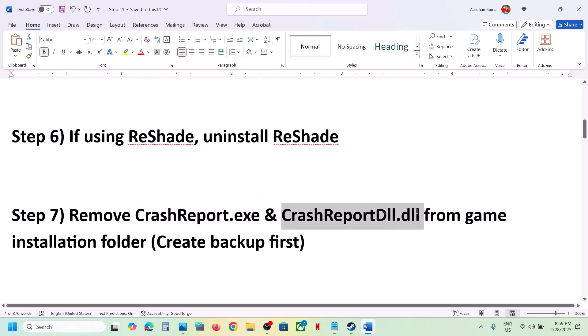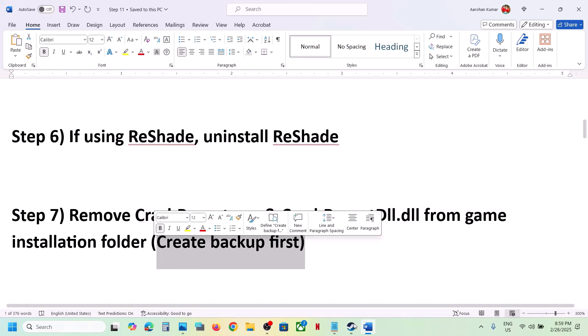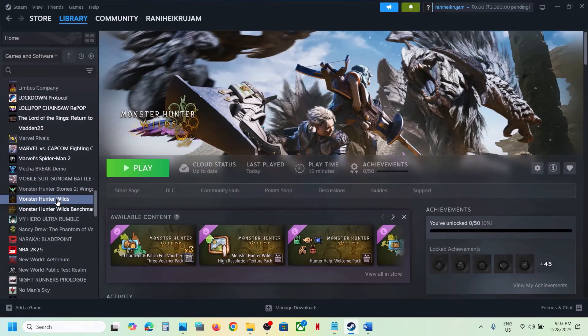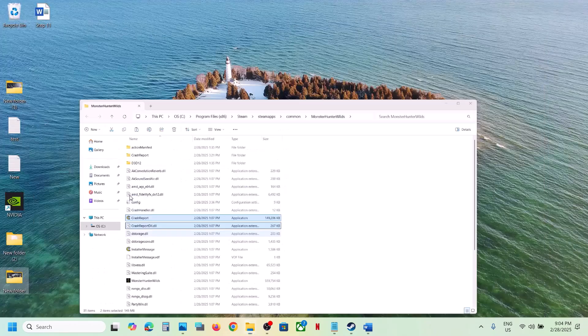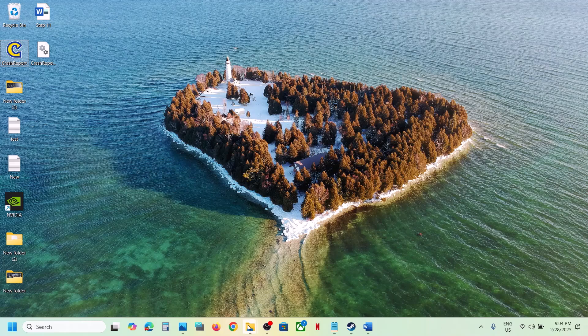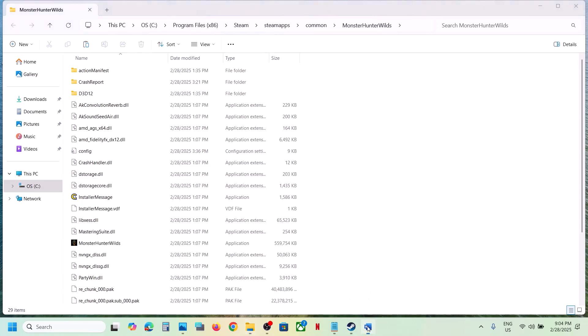The next step is to remove crash_report.exe or crash_report_dll.dll from the game installation folder, but first create a backup. Go to Steam, right click the game, select Manage, click on Browse Local Files. You'll see crash_report and crash_report_dll.dll — copy them to the desktop as a backup, then delete the originals and launch the game.